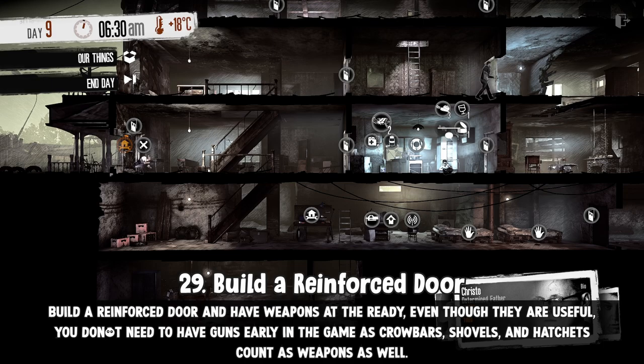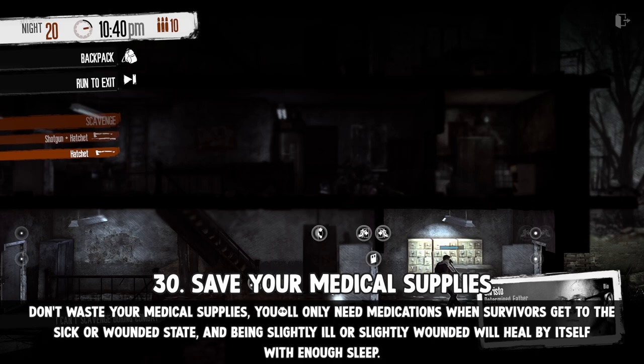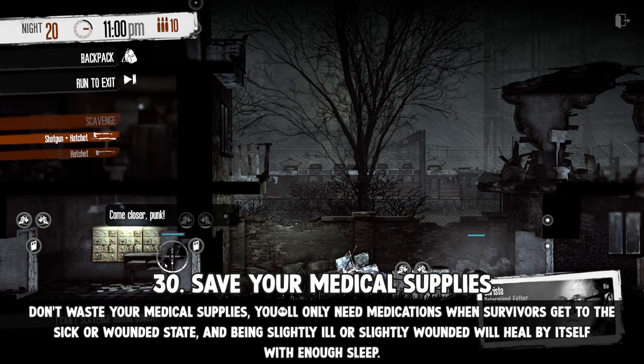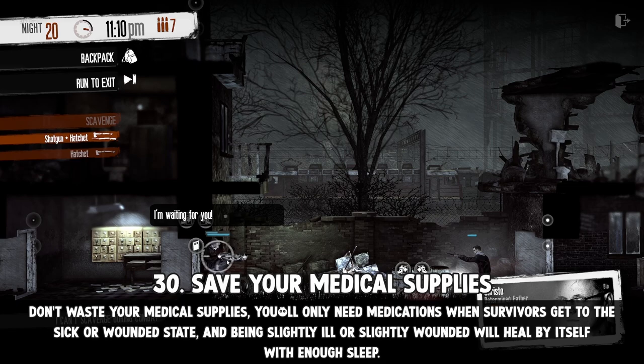Build a reinforced door and have weapons at the ready. Even though they are useful, you don't really need guns that early in the game, as crowbars, shovels, and hatchets count as weapons as well. This is especially useful on crime outbreak days, wherein raids are more frequent. Don't waste your medical supplies — you'll only need medications when survivors get to the sick or wounded state. Being slightly ill or slightly wounded will heal by itself with enough sleep. Bandage wounded survivors immediately, and if that's not possible, hospitals do exist in the game. Being lethally wounded or terminally ill for two days will kill your survivor on the third day, so always have bandages and medications on hand.